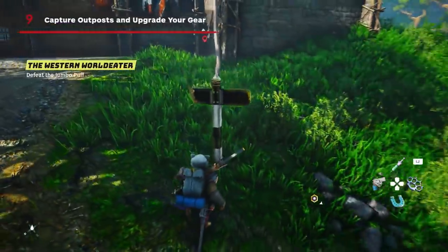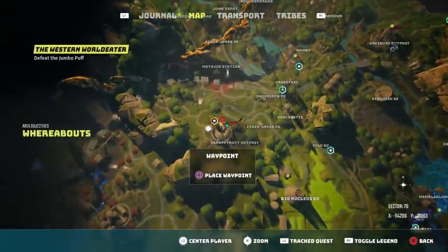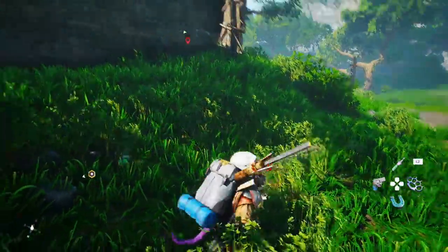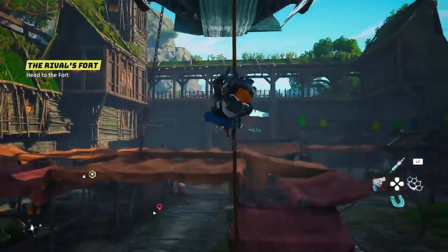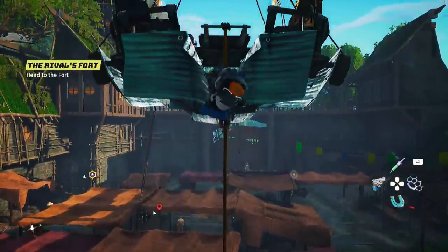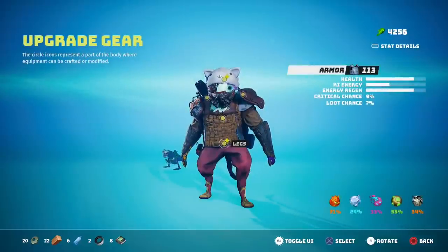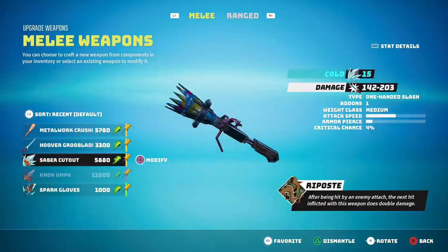Number nine: capture outposts and upgrade your gear. Capturing outposts is one of the main quest activities in Biomutant, so it's something you'll eventually be doing regardless. But consider knocking out a few early on because doing so will give you early access to an upgrade bench, which you can use to spend all of the various materials you've been collecting to upgrade your gear. Make a mental note to periodically revisit outposts to upgrade your weapons and gear to stay ahead of the difficulty curve.